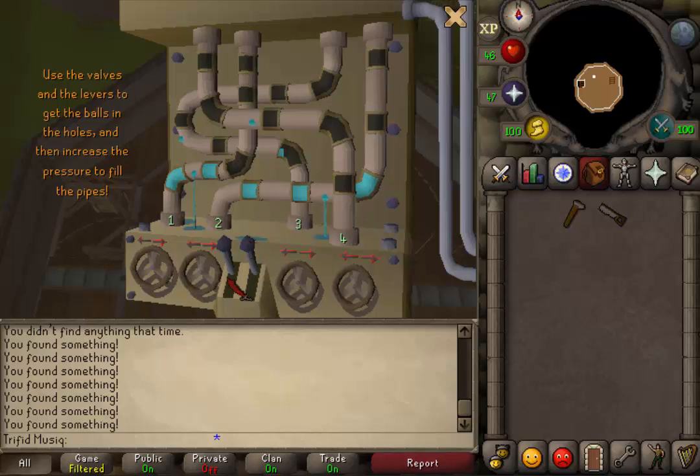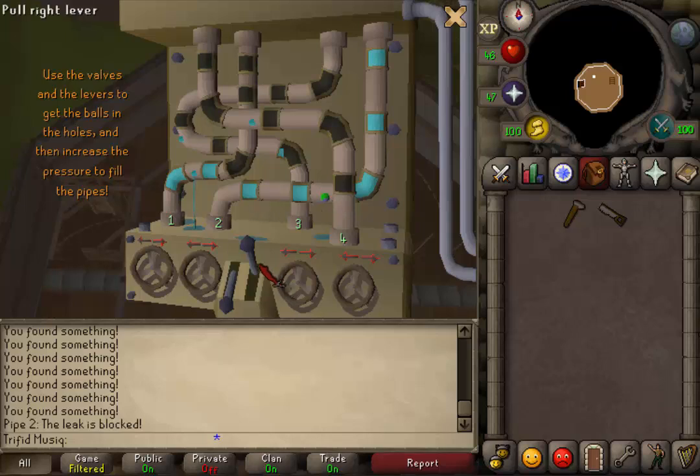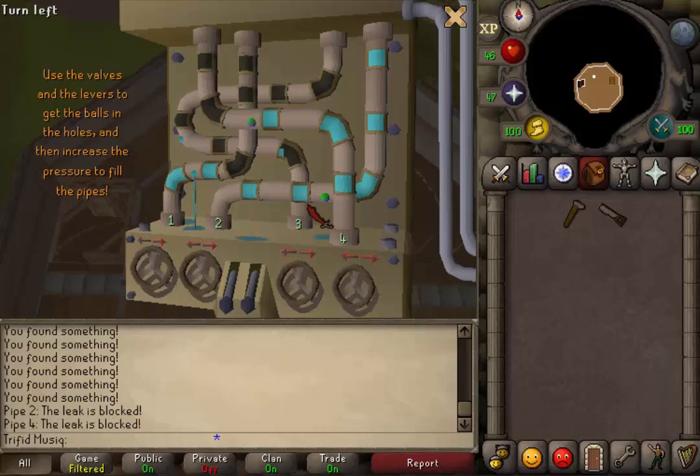First let's pull down the left lever. Then turn the 2nd valve left twice. You will now see that the leak has stopped and there is a colored ball in the pipe. Now let's turn the 2nd valve all the way right until the pipe is completely filled with water. Next pull the right lever down. Turn the 4th valve right 3 times until we have a leak, then turn it left once so the ball is now in the hole, and then turn the 4th valve right twice again so the pipe is filled.